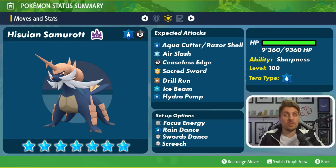Aqua Cutter is going to have an increased critical hit chance as well as being a slicing type move, so we'll get the boost from Sharpness. If we do see something like Focus Energy on the Hisuian Samurott, it's going to be a very dangerous attack. Razor Shell also gets the boost from Sharpness being a slicing type attack, but it does have the added bonus of potentially lowering your defense every time it hits you, so keep that in mind when building Pokemon or putting EVs together.